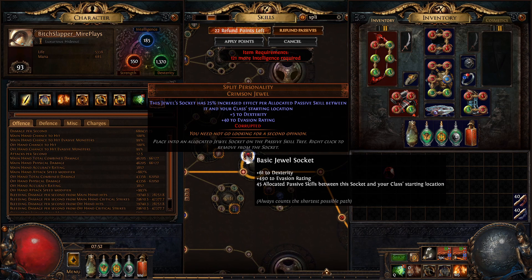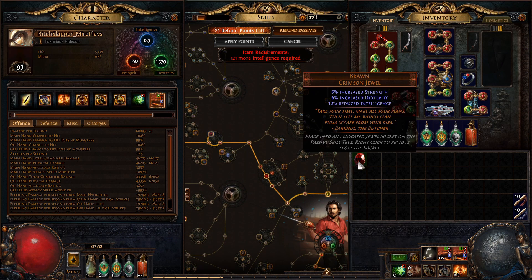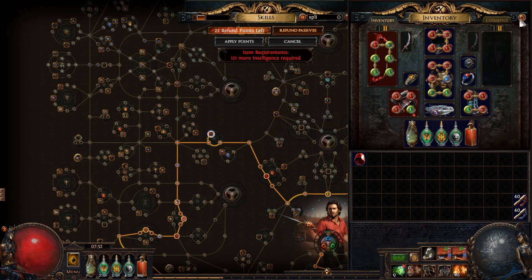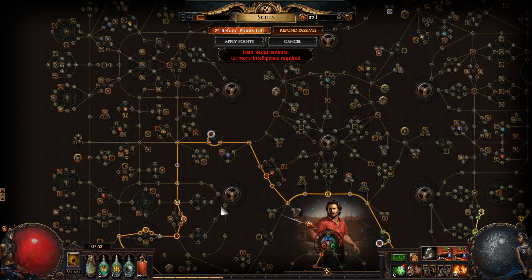So that's kind of how it works. We're dropping these nice Split Personality jewels, and they work based on the number of allocated passive skills between the socket and your class starting location.